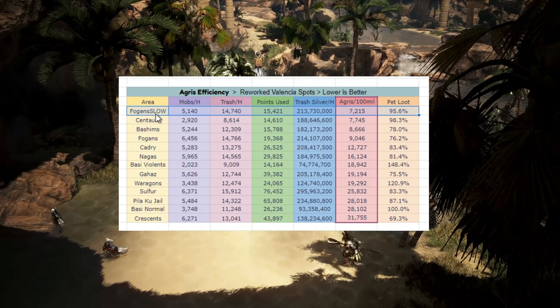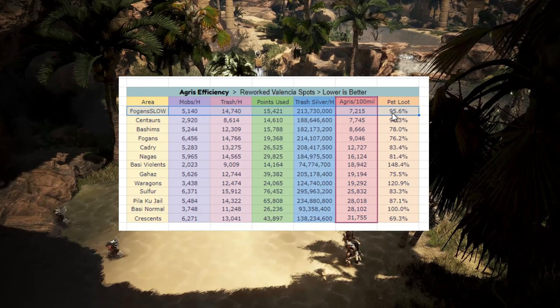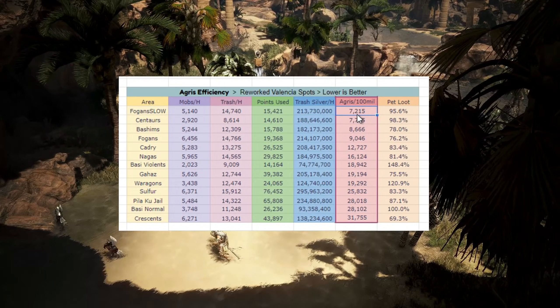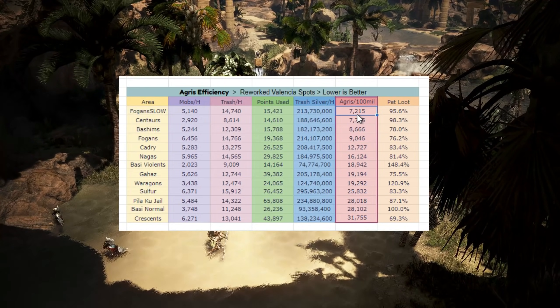That brings me to this new entry at the top of the chart. 95% is what I was able to manage — my pet efficiency — and that basically places this area at the top of the chart as the most efficient area in Valencia to burn agris points, at least for now.